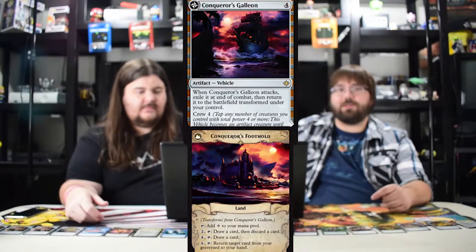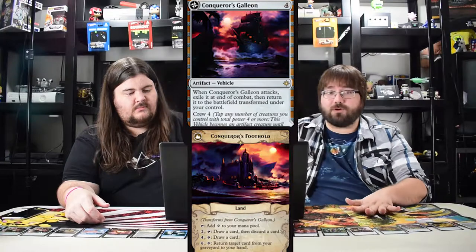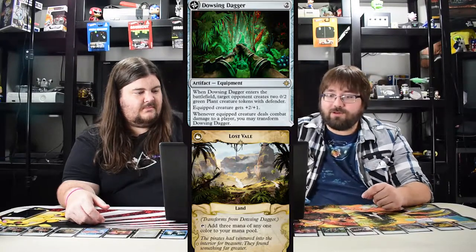Conqueror's Galleon is definitely a trap even in limited because it's crew four. I understand you need a lot of people to run a ship, but no. Now this one — Dowsing Dagger costs two. When it enters play your opponent gets two zero two plant tokens. A creature gets plus two plus one.